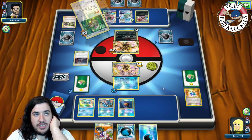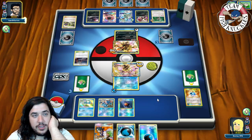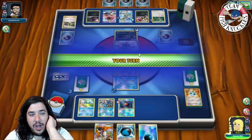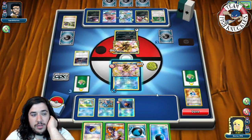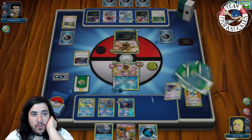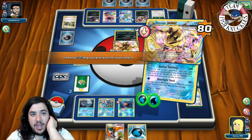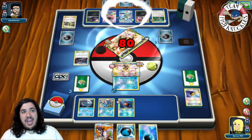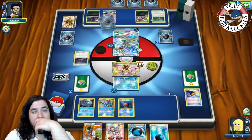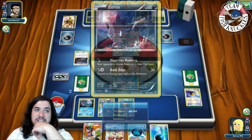A Zorua hits the field and Drampa retreats. On our turn we see Foul Play for Shadow Stitching — 40 damage coming in. We put a Water energy active, Level Ball for a Frogadier, put it down, and swing with Moonlight Slash for 80, taking the knockout and keeping the Splash Energy active again. He can use Drampa GX for a knockout, but it won't change much. We see Teammates going to his hand and Drampa comes up.